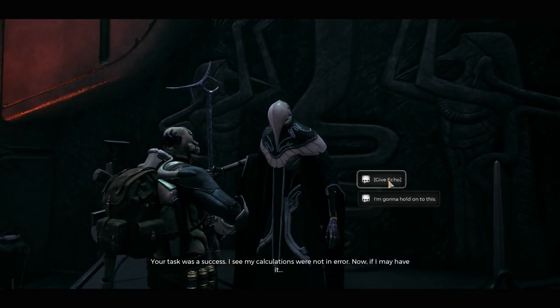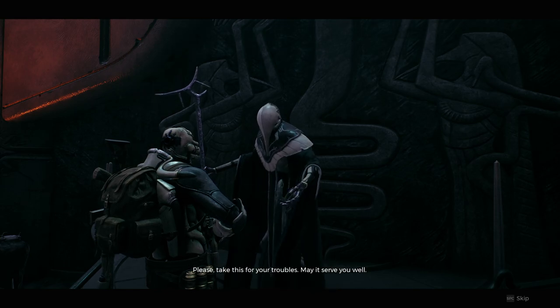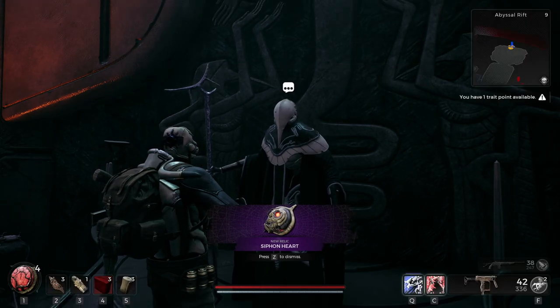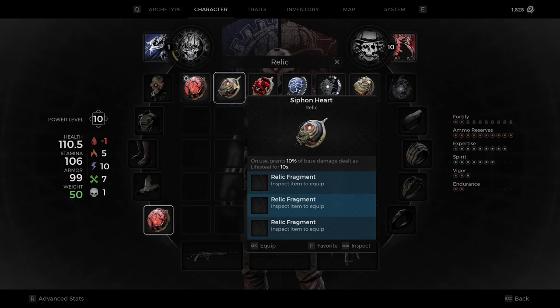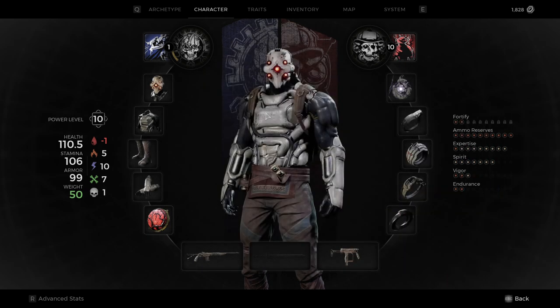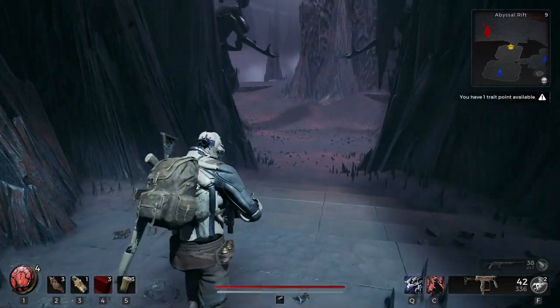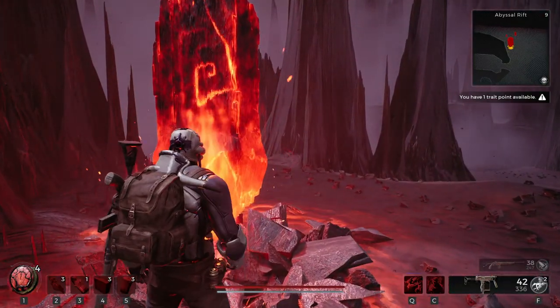Your task was a success. You have performed a great service — I and all Drazeer are in your debt. Please take this for your troubles; may it serve you well. The Siphon Heart is basically lifesteal. You don't get any healing when you activate it, but when you use it, you get lifesteal. I'm not sure what would be the point of it, because you'd just be healing for 10 seconds. I guess this is a very niche item like all of the other hearts. It's a cool concept having different relic hearts, but they're for niche builds that you probably will never use. Even if you want to use them, you'll need to force your archetype and your guns and other stuff to work with them.